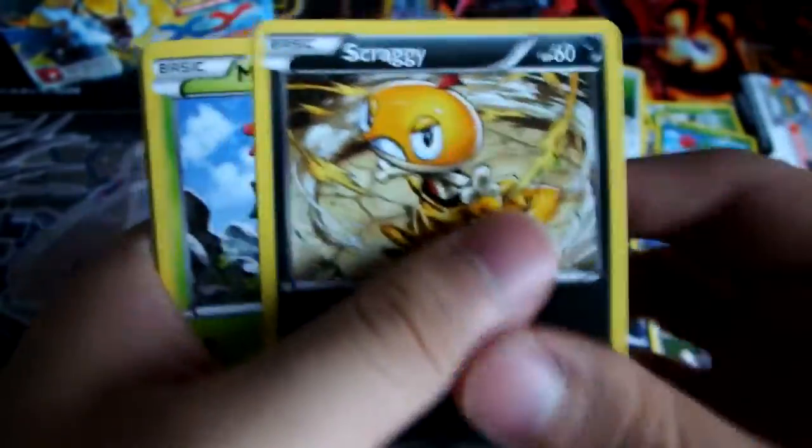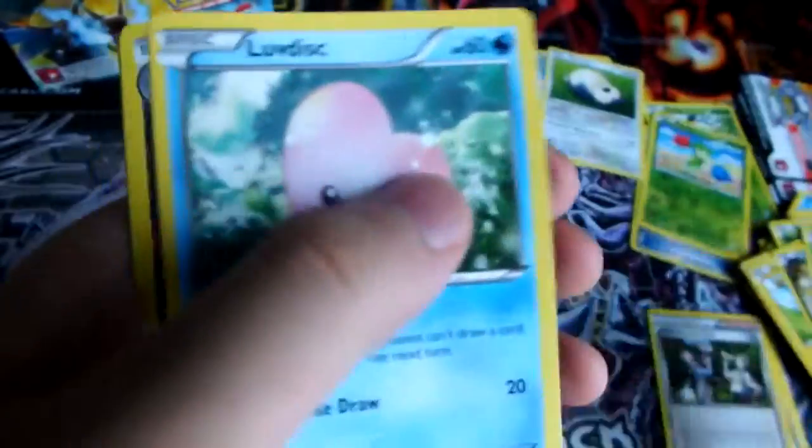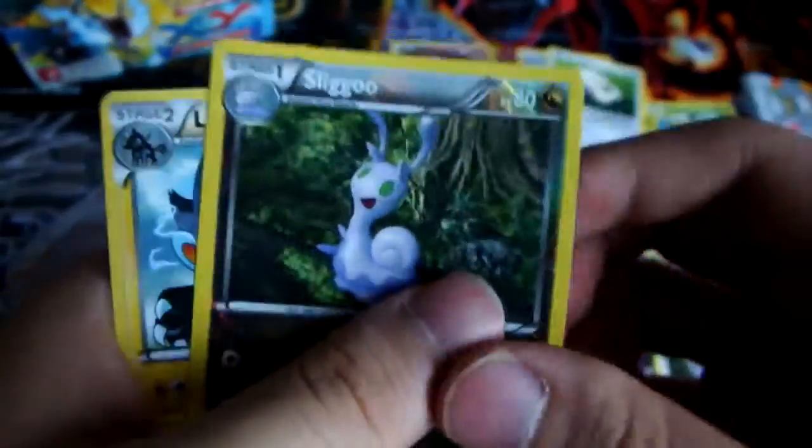We have a Spritzee, Skrelp, Shinx, Scraggy, Maractus, Petilil, Luvdisc, Reverse Sliggoo, and a regular Rare Luxray.